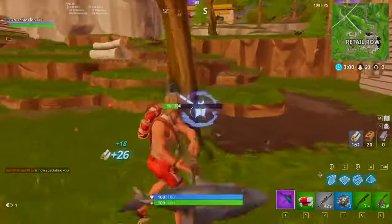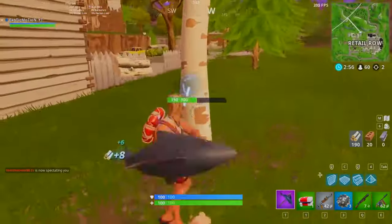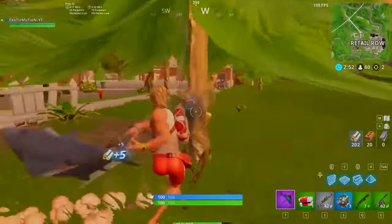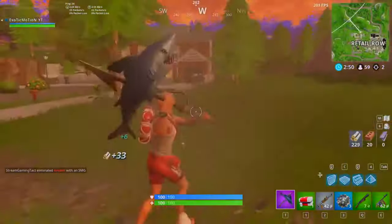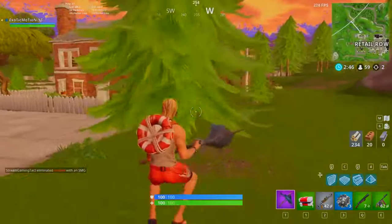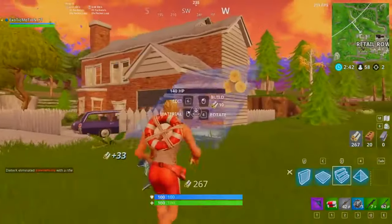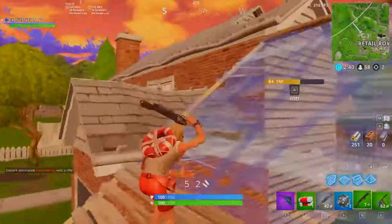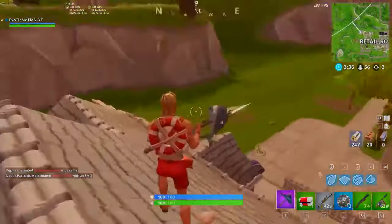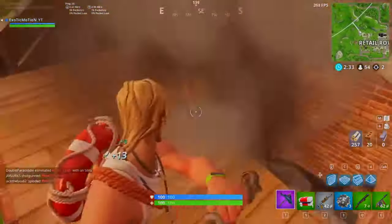Now we want to farm some of these trees, get as many as we can on the outskirts, using the house as cover so people can't shoot us. We're playing it safe, making sure nobody gets us from the inside while we hang around the outside of the city farming mats. We'll loot this house real quick — I hear more gunshots over that way. I need a better AR.